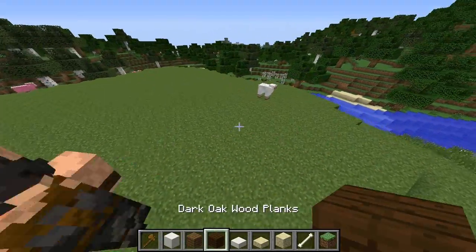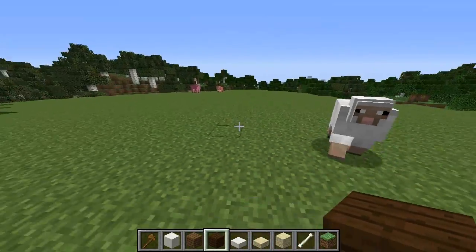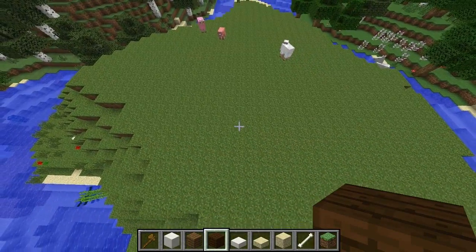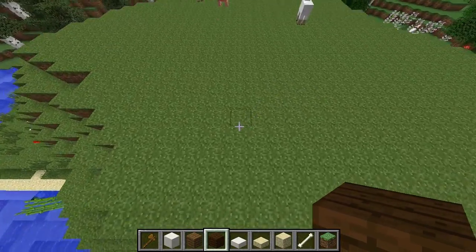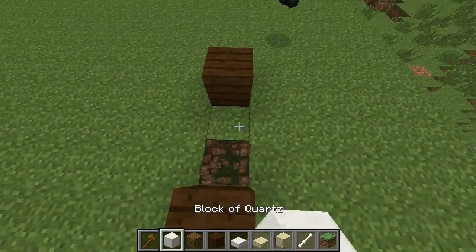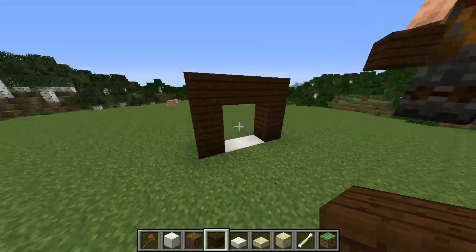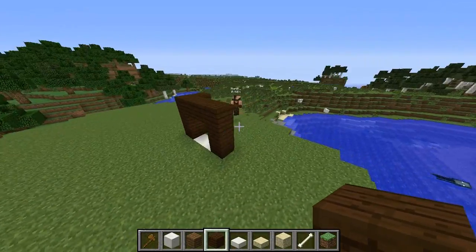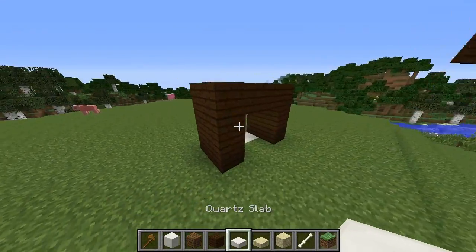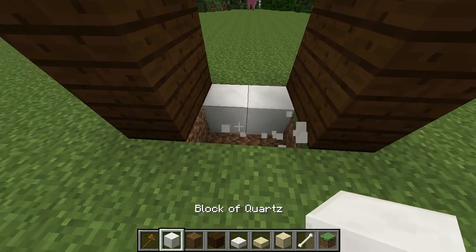Let's put down a door — I always start with the door. What are the dimensions of the house? I haven't thought that far ahead. The door goes right here — we'll do a two-wide door. Modern houses are all about flowing shapes; we want the shapes to flow and connect and look beautiful.